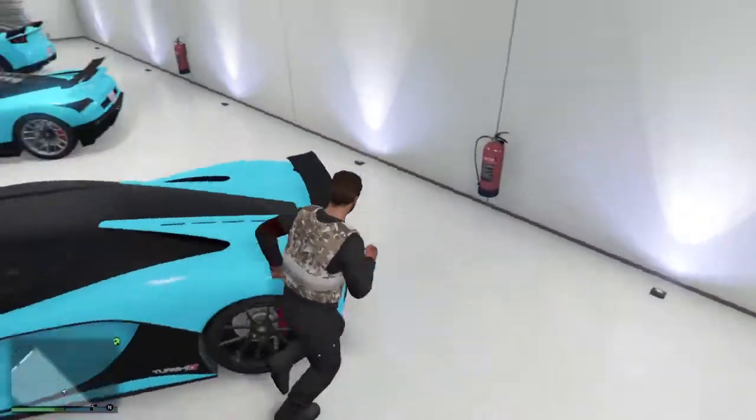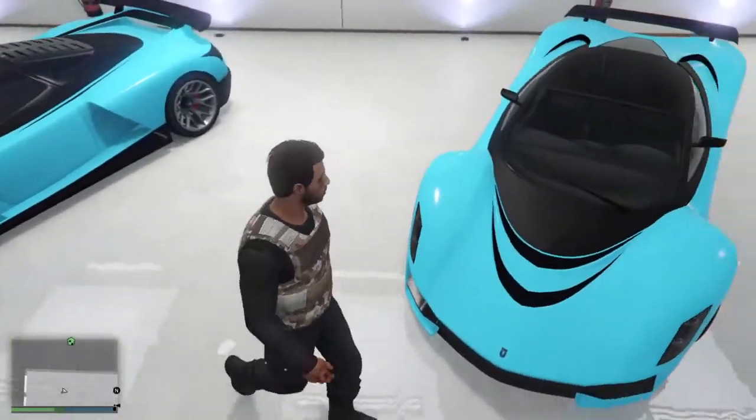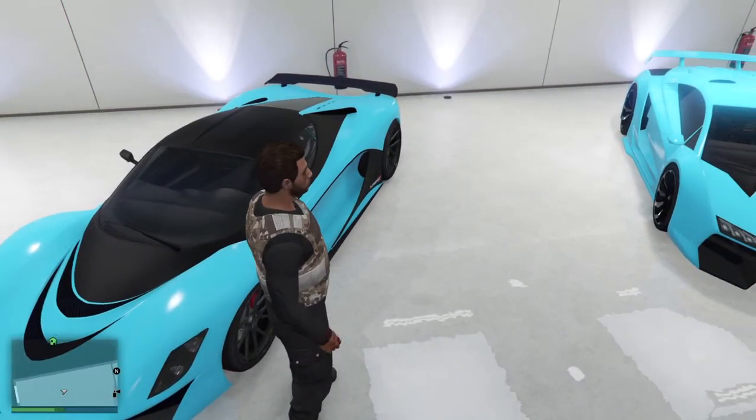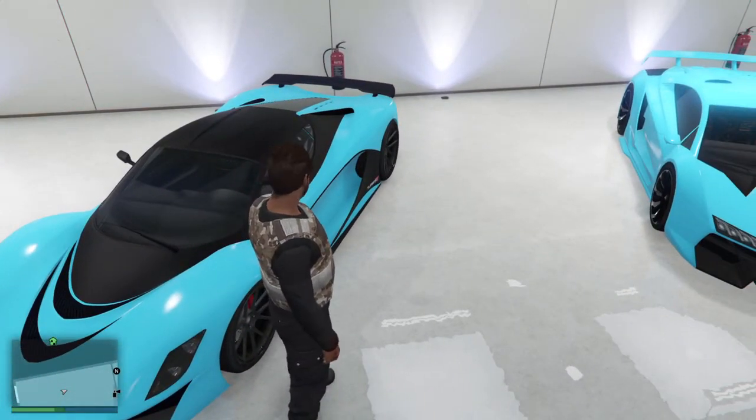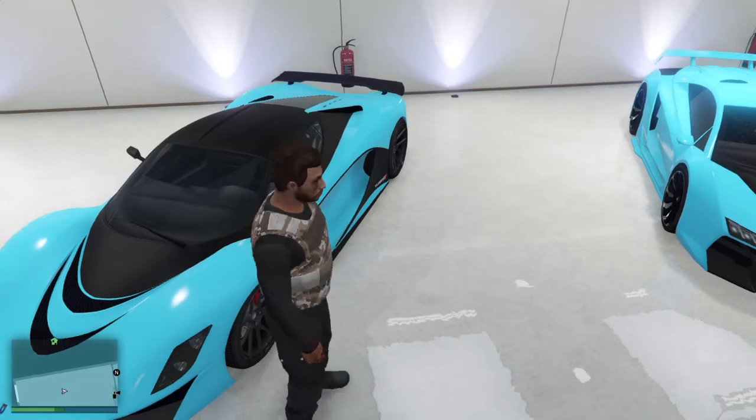The Gradi Turismo R — this is a cool car. At first I had it like a wine red, it looks cool in that color. Then I saw a video where it had this kind of blue and I was just like, that's a cool color. And then the crew leader changed the crew color to blue. That's the Gradi Turismo.